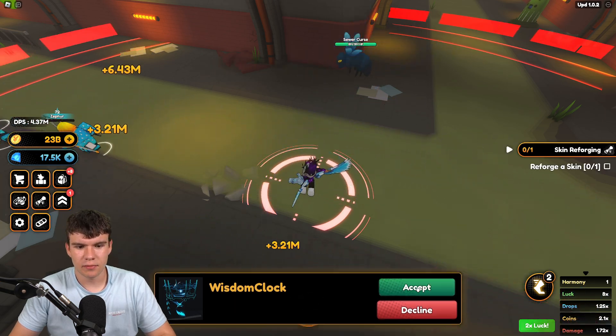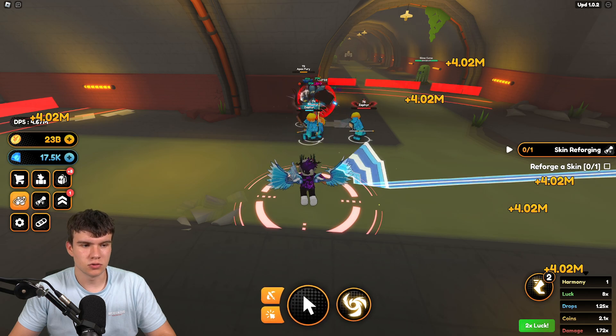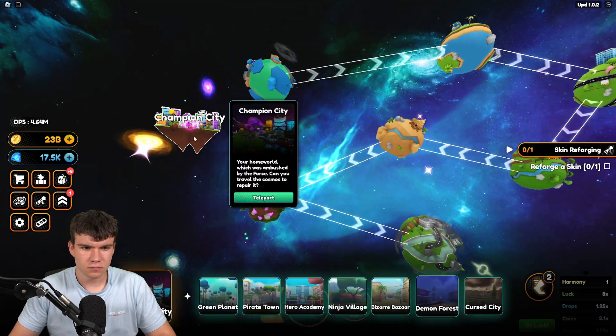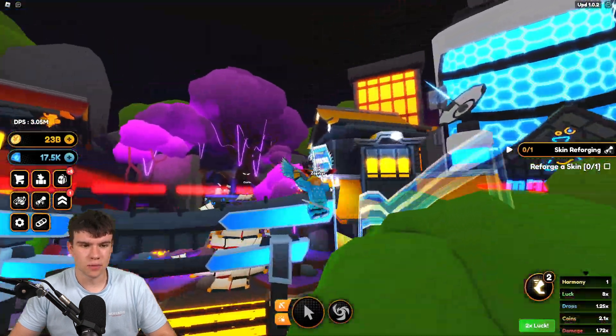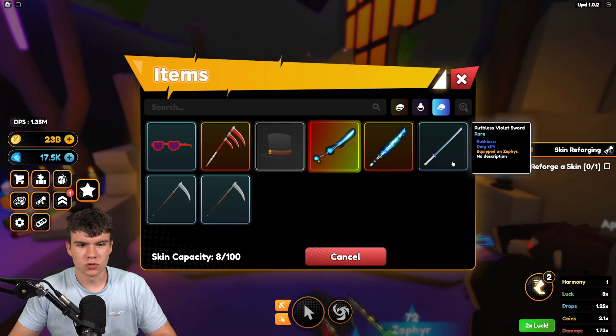And once you guys have scrap, you're going to be able to reforge skins. In order to do this, I'm going to be showing you how to use your scrap. What you need to do is go ahead and teleport to spawn. Once you're here at spawn, all you need to do is come over here to the tree and then go to skin reforging.